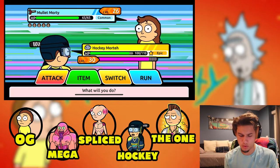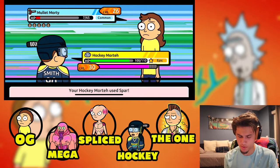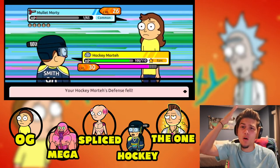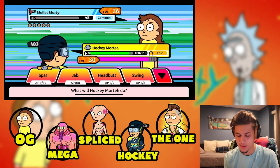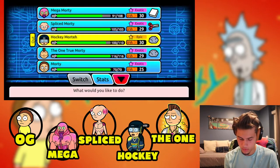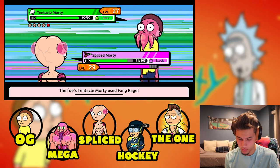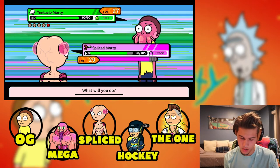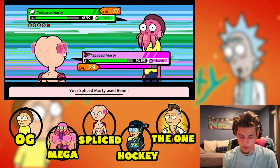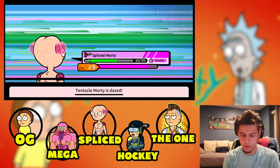He tried to Blow Dry me — come on man. Oh, one HP, how did that not one-tap? They're cheesing me. Tentacle Morty up next — don't know the type. I need a new scissors type; Splice Morty is decent but I'd prefer something different. I don't know what other scissors types to look for.